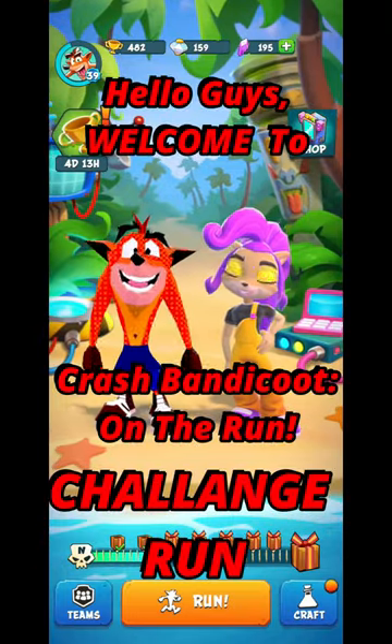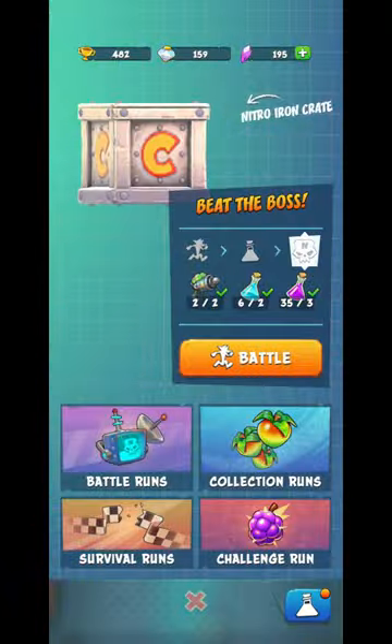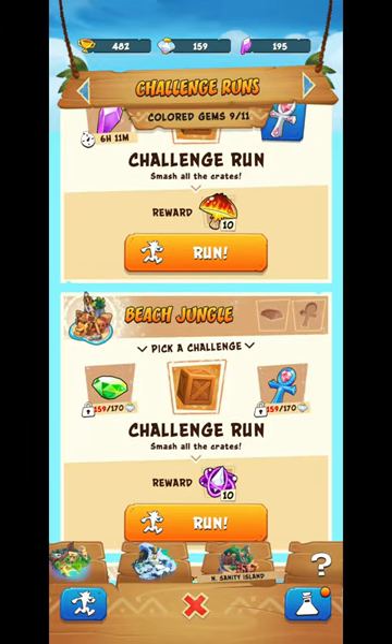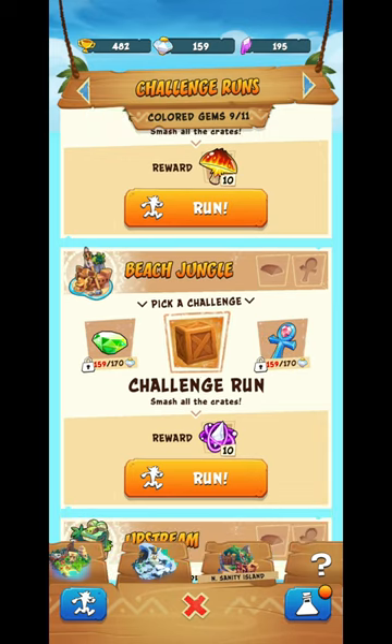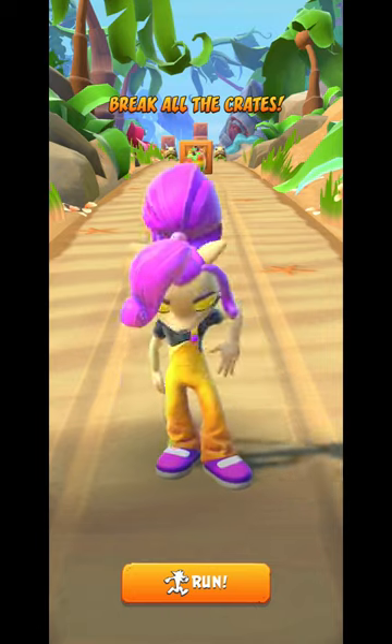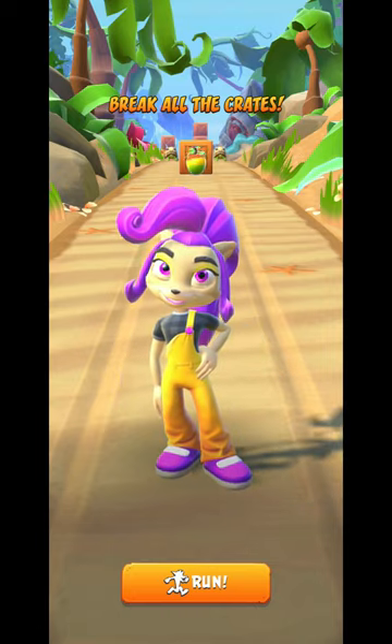OK guys, welcome back to another video. In this video I am going to go with a challenger, and actually this gem run is 160–170 time loss — we can cross it in 160 time. I need nearly 11 more diamonds to unlock, so right, I am going to go with a jungle beach — sorry, a beach jungle, whatever you can call it — so jungle beach challenger. Let's see how it goes. I'm going to mute myself and try many times, but this is my ultimate gameplay, so enjoy.